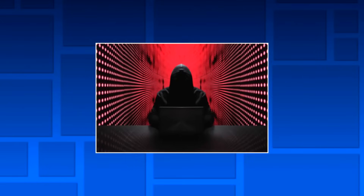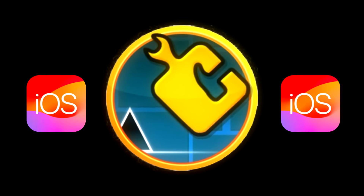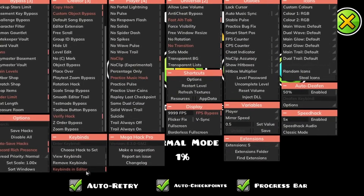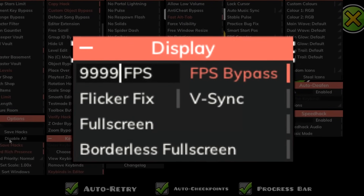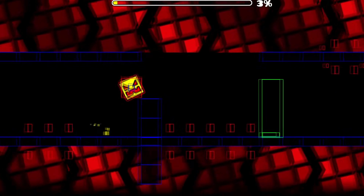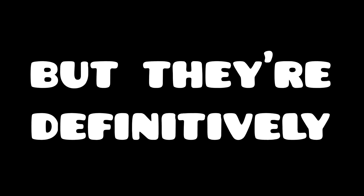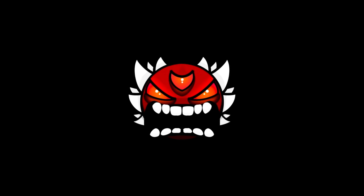A bonus tip is to use hacks — not to become a hacker, but to make playing easier and more fun. You can get MegaHack for PC or Android, and iCreate Pro for iOS. You can use these mods to increase your FPS, turn on hitboxes to know levels better, turn on noclip to practice or learn the click patterns of a level, speedhack levels, bot levels, and more. These aren't required, but they're definitely recommended to anyone who wants to beat the hardest levels they can. Links will be in the description.